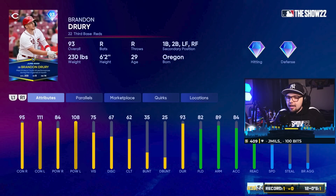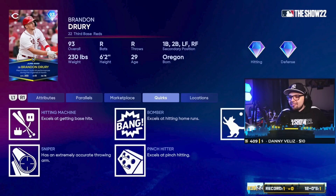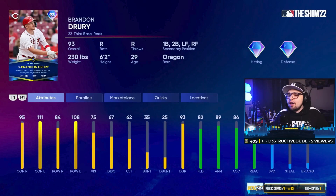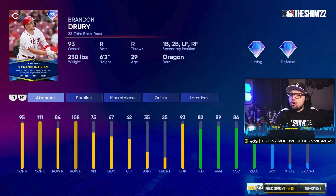We have 93 Brandon Drury, who's got good splits versus left and is pretty respectable versus right too. Third base is probably the best place to play him, but if you don't want to start a card like this, he's going to be a great bench bat. He's got the pinch hitter quirk, which means he'll have slightly boosted hitting attributes when he comes up as a pinch hitter. So look for a bench bat versus left — this could be your answer, or you can play him at second or corner outfield. Very versatile card.